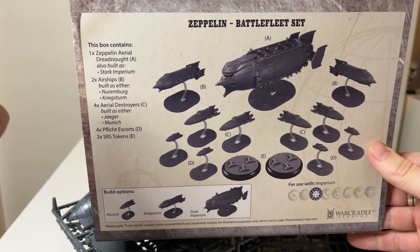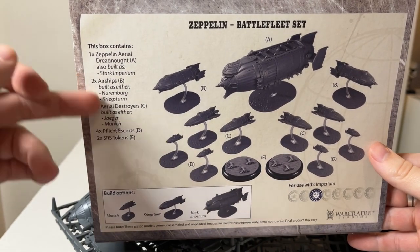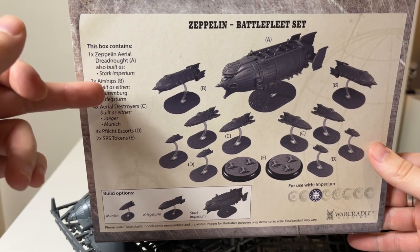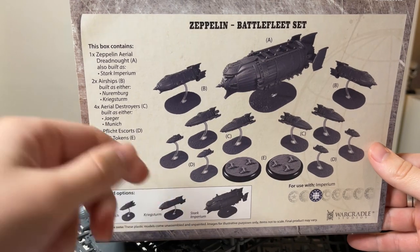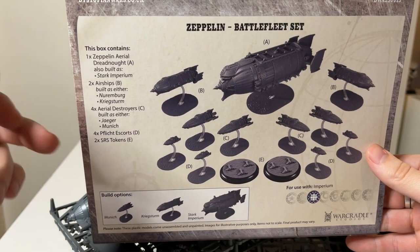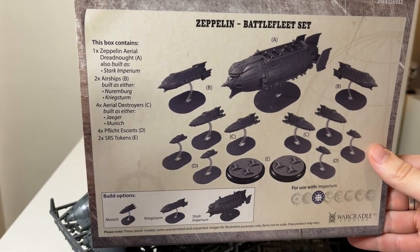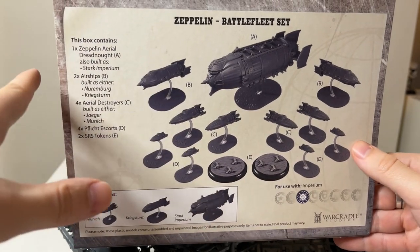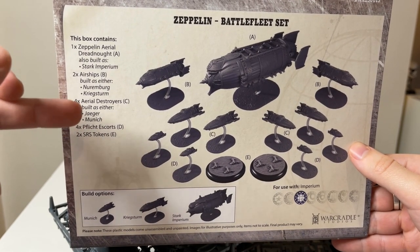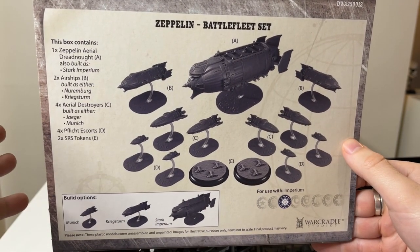Between the two Mass 2 airships, let's talk about them together: the Nuremberg comes from the Bavarian sub-faction and the Quick Storm is from the Prussians. The same applies to the aerial destroyers — the Munich is Bavarian and the Jaeger is Prussian. My recommendation: if you build the Nuremberg for the Bavarians, also build the Munich, because they play a similar style — fast, high firepower, good at linking attacks. The Quick Storm pairs very well with the Jaeger, offering a lot of point-blank firepower and one high-quality big shot. Have a look at the 'What to Build' zeppelin guide for more detail.